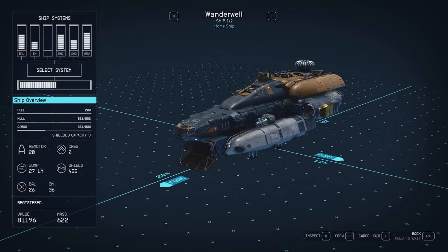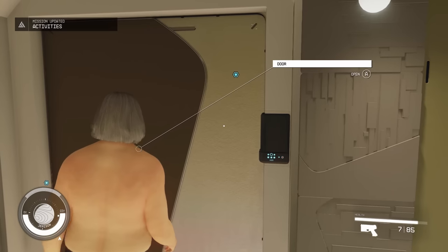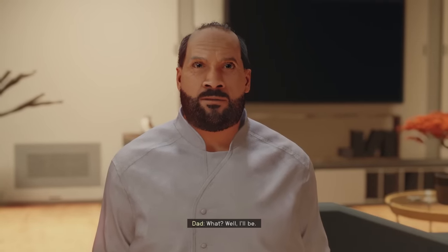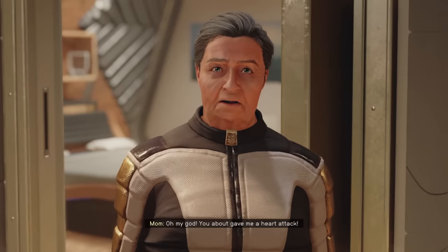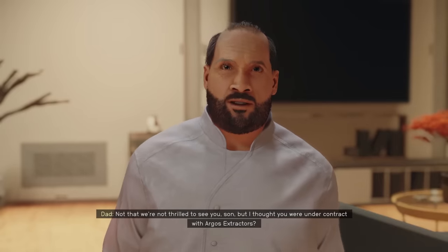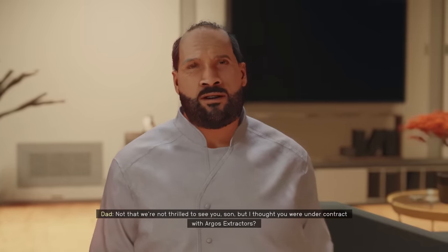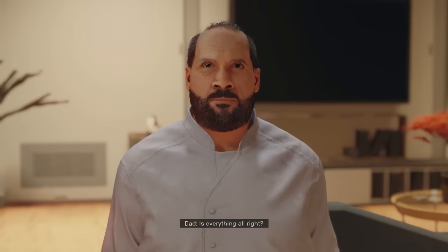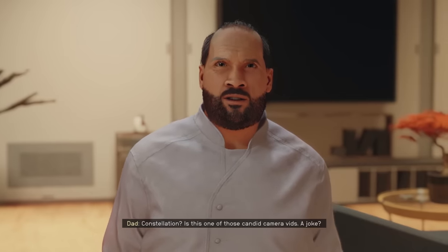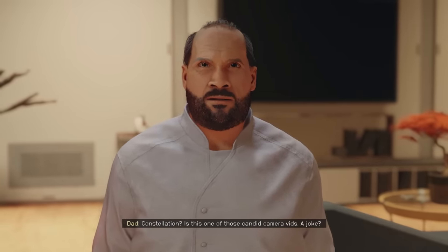The third ship comes as a gift from your parents, but only if you've chosen the Kid Stuff trait when making your character. The Kid Stuff trait gives you two parents who you can visit in the game — they live in an apartment in the residential area of New Atlantis. The catch is that you have to send money home every week, which gets deducted from your funds automatically. But your reward is a free ship called the Wonderwell — maybe a little Oasis reference there. The Wonderwell is valued at 89,197 credits, which is way more than the amount of money you end up sending back.